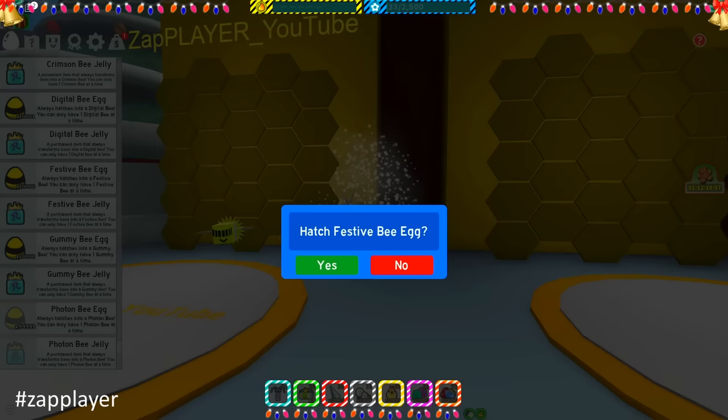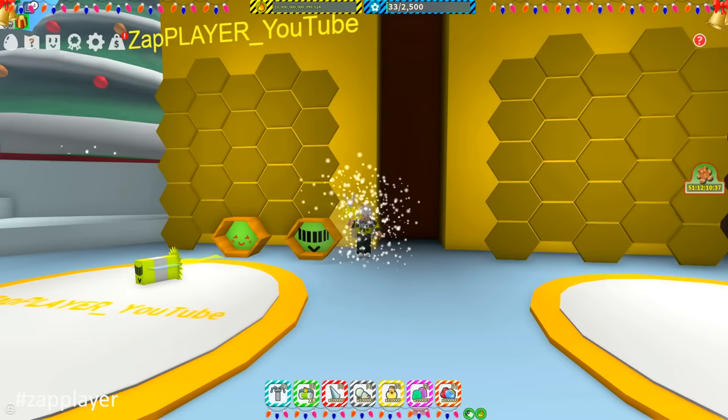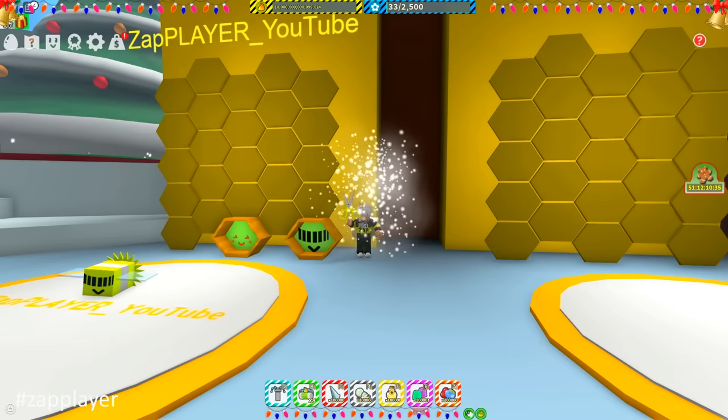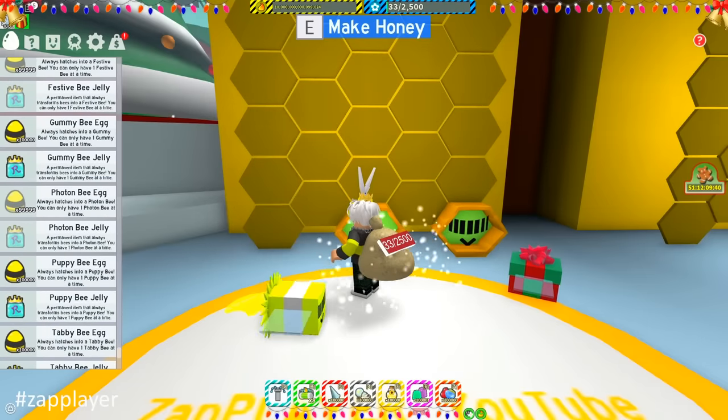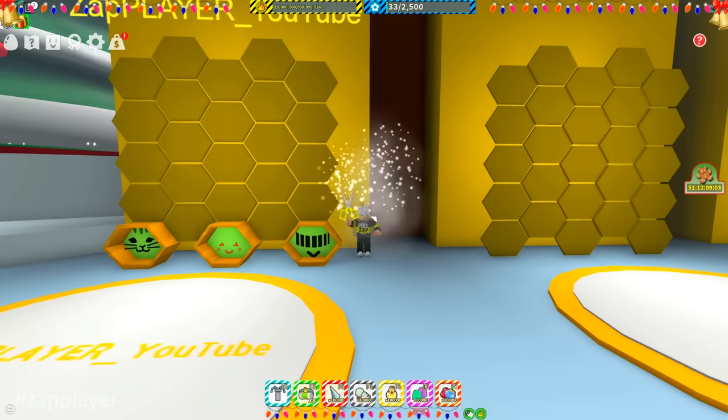The next bee is the festive bee. A bee like this will help you get extra 15% red pollen and that token that will give you a gift containing two important tokens. The tabby bee is one of the most important event bees. It must be placed in the hive and the first one you will give a star treat to.